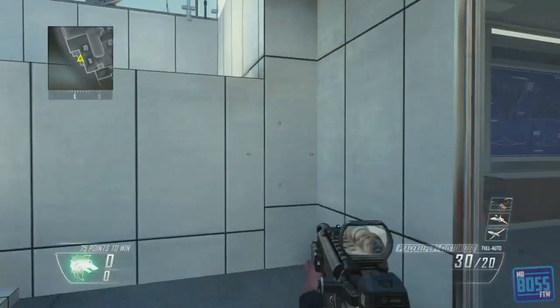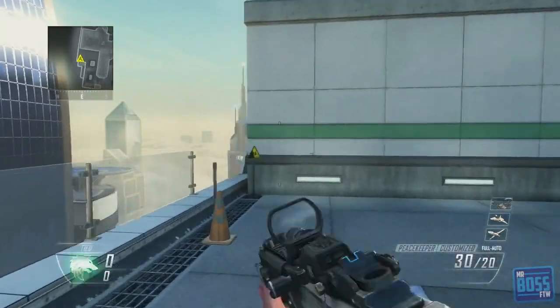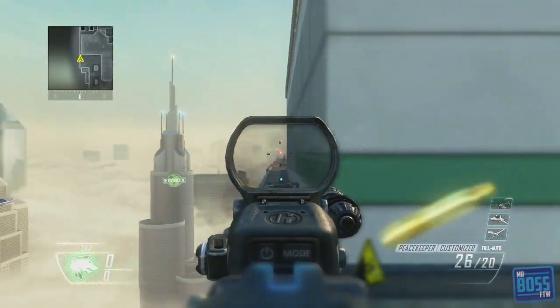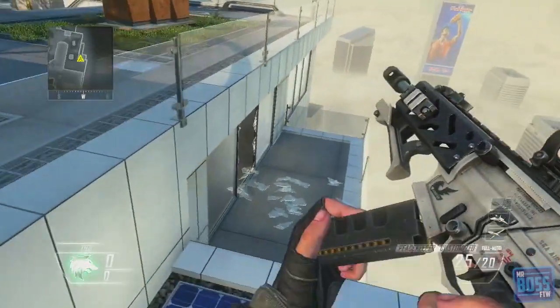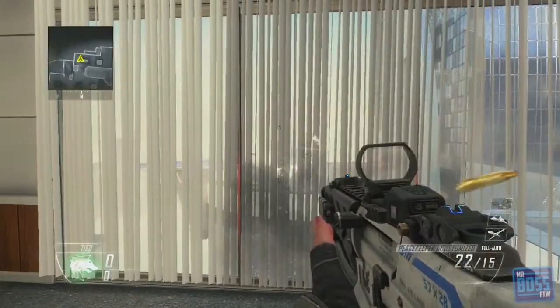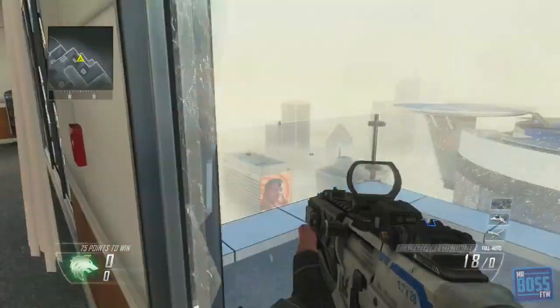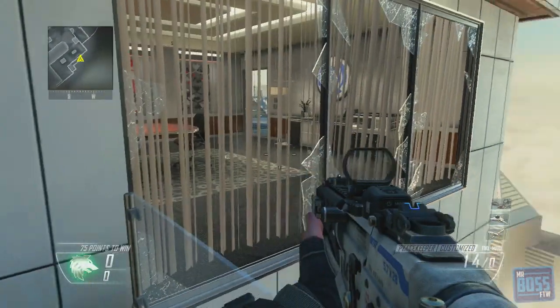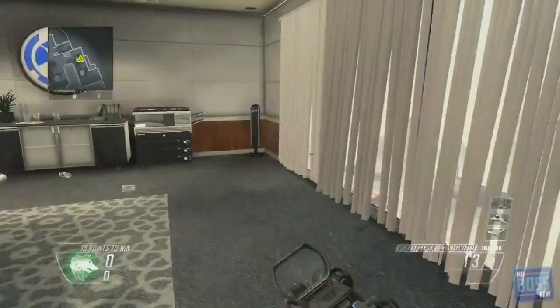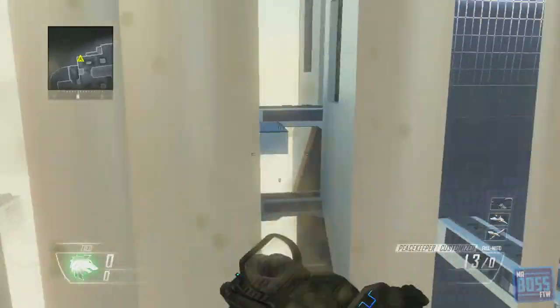Now something unique about this room that I've just figured out — there are these open windows right here. You can look right down this alley. Going back to that room, you can either jump through those windows right here, or you can look at the ones that have blinds. Now you can shoot out the glass, but what's interesting is that the glass is gone, yet you are unable to jump through it. You can do whatever you want — you can't run through it. For whatever reason, you just can't do it. I thought that was pretty interesting.